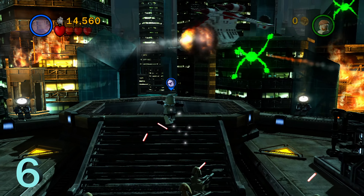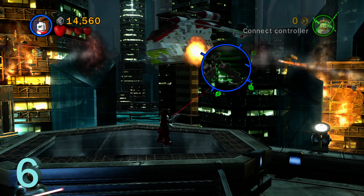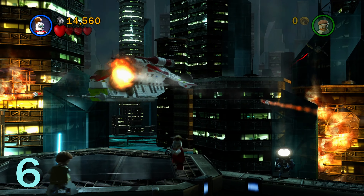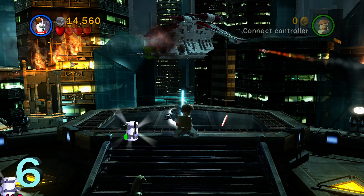For minikit number six, we're going to switch to a sniper character like Aurora Sing. We're going to have to snipe three different spider droids in the background — they're highlighted green, so they're not too hard to miss, but they are way back in the background. Once you destroy all three of them, you'll be able to get minikit number six.